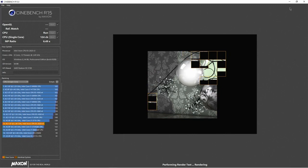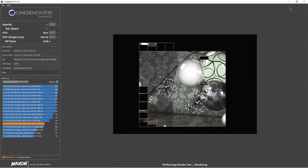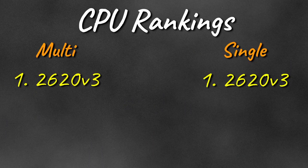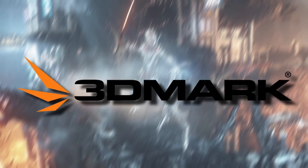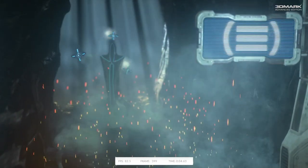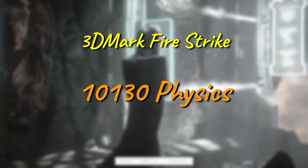Starting off with the requisite synthetic benchmarks, our little 6-core puts up an 805 in Cinebench R15 multi with a 124 single core score. How that'll stack up against the rest of the field in the end is hard to say, but for now it slots in as the fastest and only CPU in both multi and single core scores. Moving ahead to 3DMark Firestrike, a slightly more gamery benchmark, and our Xeon scores over 10,000 in the physics test — again head of the class.